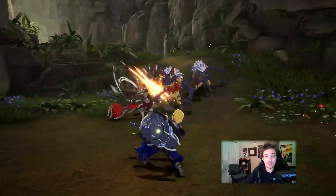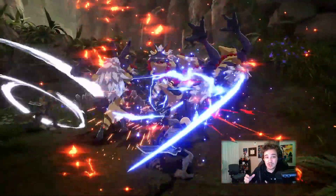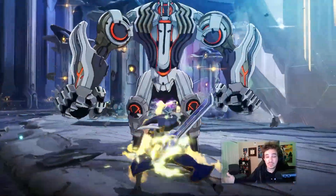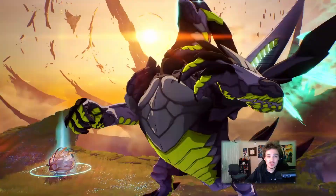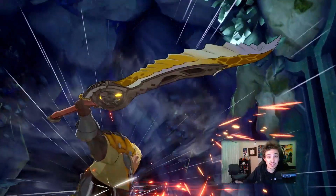Another important part of combat will be Mystical Echoes. These are powerful attacks that you can absorb from dangerous enemies that you previously defeated. I imagine you'll use them in a similar fashion to the abilities you get from the fallen champions in Breath of the Wild.